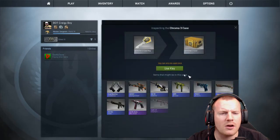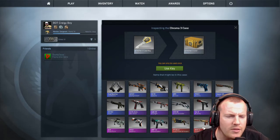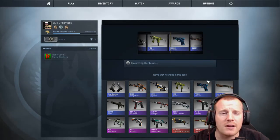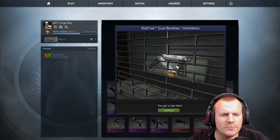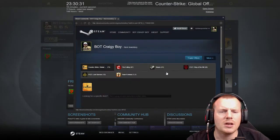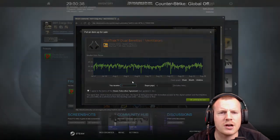Right then, let's start with opening a Chroma 2 case, 'cause they do have some pretty skins. I really, really want that fire skin — it's so sexy. A little bit too much yellow on it, the red's pretty good. A knife would be fucking amazing, that goes without saying. Damn, it's a blue. Okay, it's a StatTrak and it looks in pretty damn good condition in fairness. Field-Tested, okay — Field-Tested and StatTrak. It's actually not worth a lot properly. Worth fuck all even though it's StatTrak.